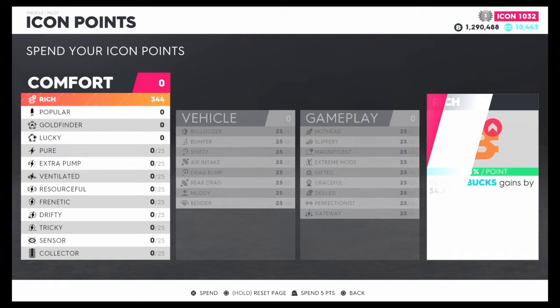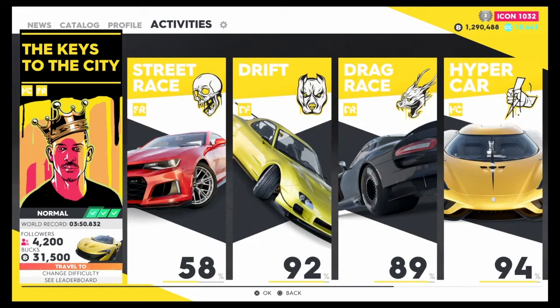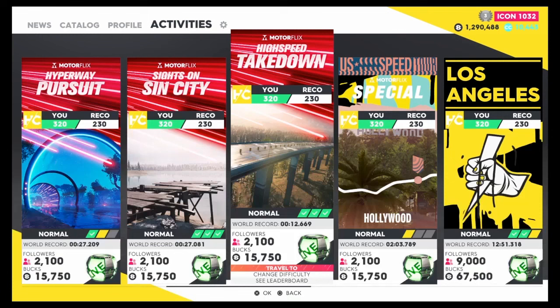There you go — I'm getting 34.4% extra per race every time I do it. Now we want to actually find the race. Go to Street Race on Activities at the top, go to Hyper Car Race, and scroll all the way until you see the Takedown Motorflix High Speed Takedown.